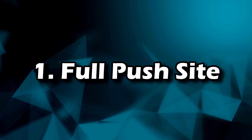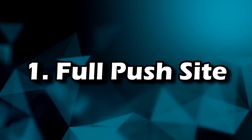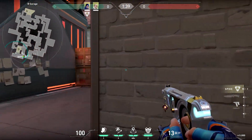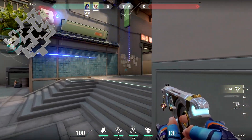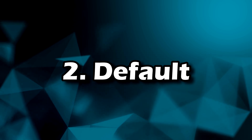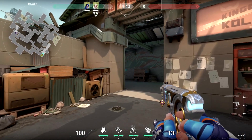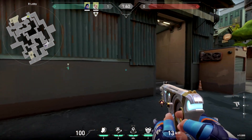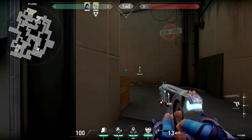Let's start with attack. Number one: full push a site with your team and run. This will typically happen first round of each half. This is fine because your goal is to overwhelm the defenders with numbers and go for a quick plant — no need for finesse. Number two: default or spread out across the map. You'll most likely be walking here and trying to get info on the defenders' positions and what agents are playing where. You want the attackers to make a mistake first and capitalize on it.